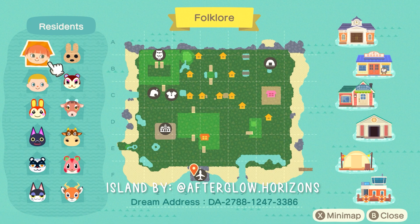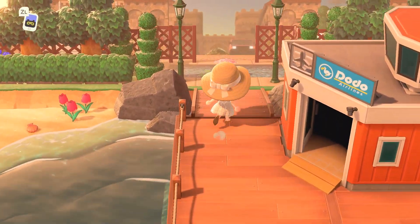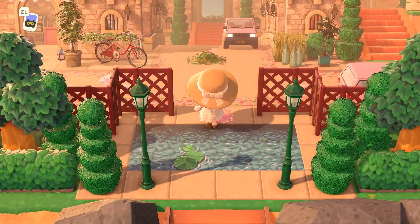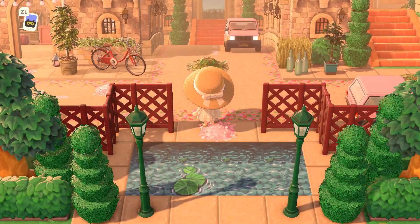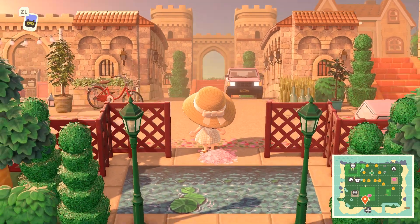This island just looks super organized — that's a lot of what we see with these more structured islands, and I'm already excited to get into it based on what this map looks like. We have this orange airport over here, and right off the bat we have the entrance to this town. Look at how beautiful this is.